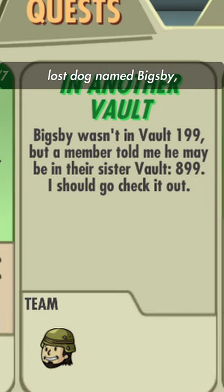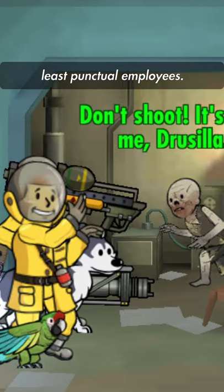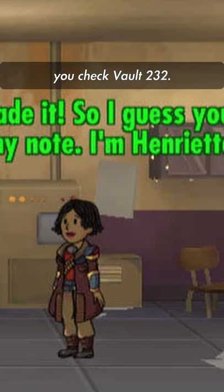While looking for a lost dog named Bigs B, you check Vault 199 — he's not there. Vault 226 was made for Vault-Tec's least punctual employees; they relate to the vault. While looking for Racky Jobinson's baseball jersey, you check Vault 232 — it's not there.